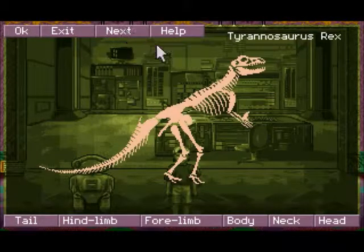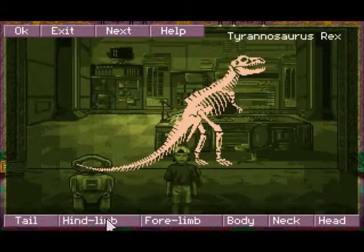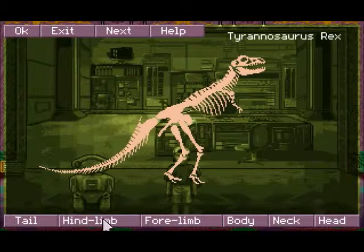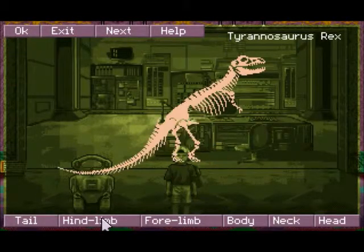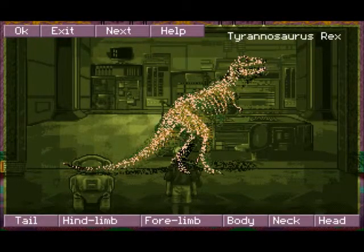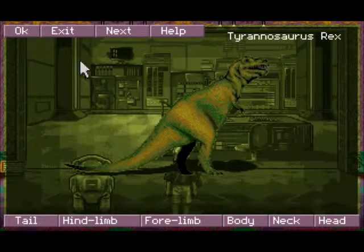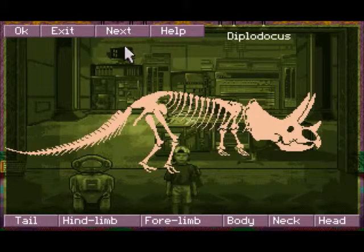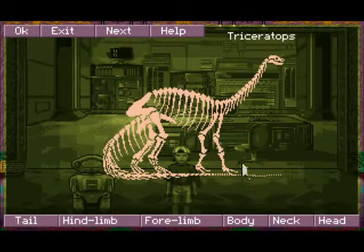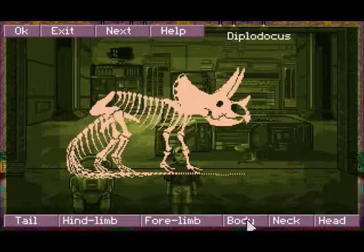The easiest thing to do in this exhibit is to put together the most obvious dinosaurs first. The Stegosaurus is fairly easy to recognize because it has mostly plate parts. The T-Rex, being a theropod, has a fairly simple body structure even if the portrait looks hideous. The Diplodocus and Brachiosaurus you want to leave until last because those are the two most confusing. Triceratops being a quadruped is a little bit harder to put together.